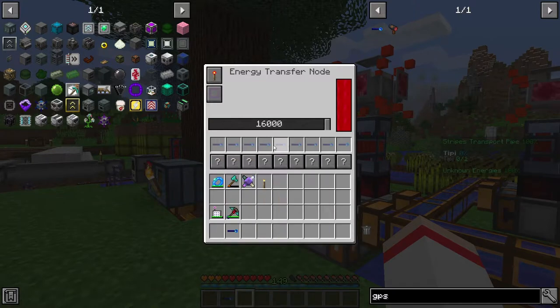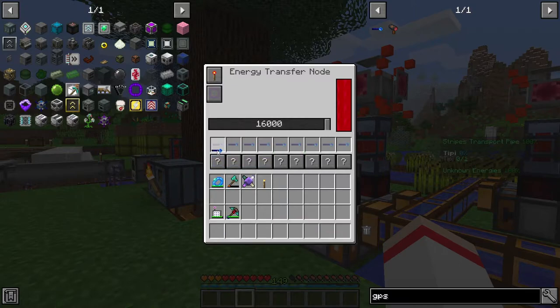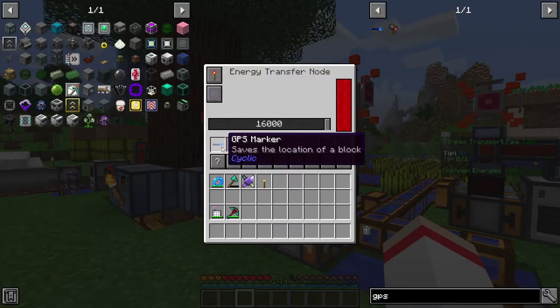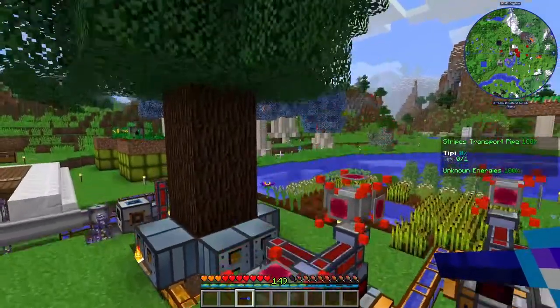These boxes are where the GPS markers go. If you click the question mark it says 'detect target block,' and if you click the other it says 'bind a location to a GPS marker.' This means the GPS marker needs to be bound to a machine that will receive power from the Energy Transfer Node — and this is where the magic begins.